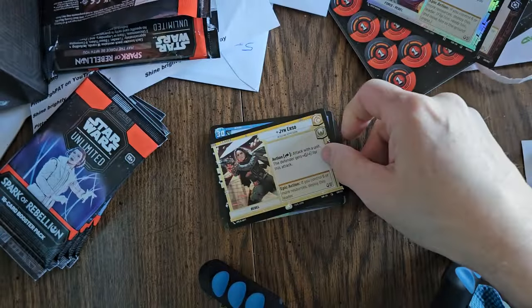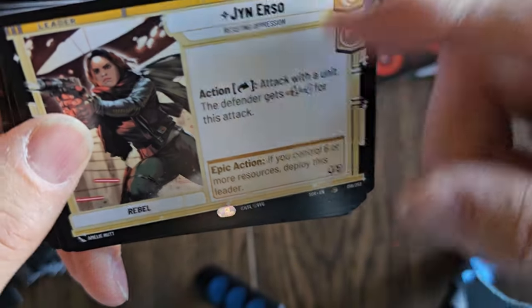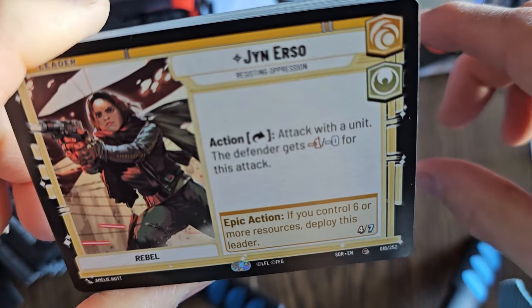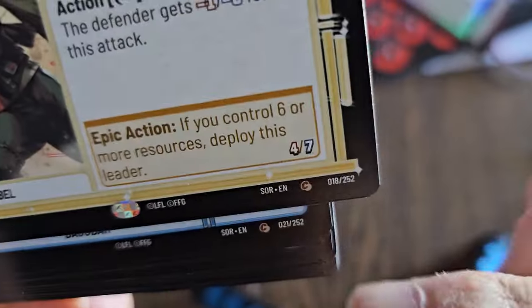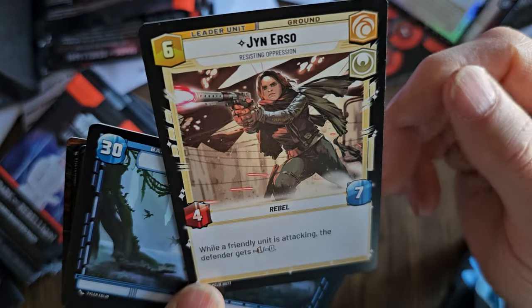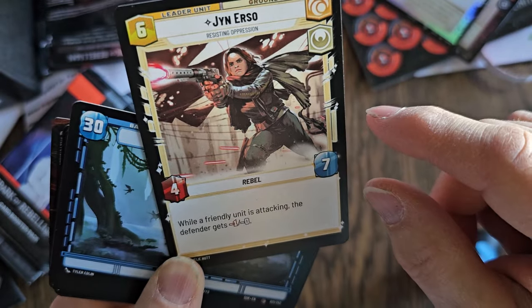Let's see what Jyn does. Her aspect is Cunning and Heroism. Attack with a unit — the defender gets minus one for this attack. That's your heroic action you can use once around, or your regular action. Your epic action you can only use once per game. Epic action: if you control six or more resources, deploy this leader. She's a four attack and seven defense, costs six to deploy. That's pretty cool.